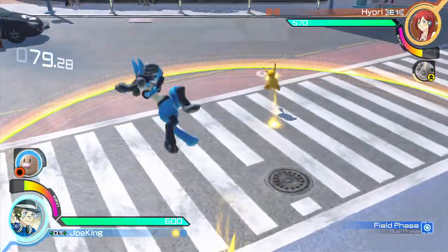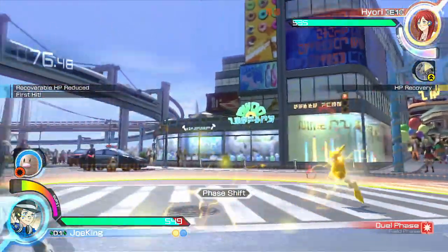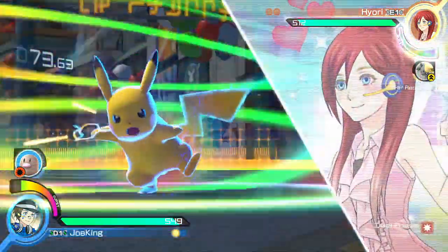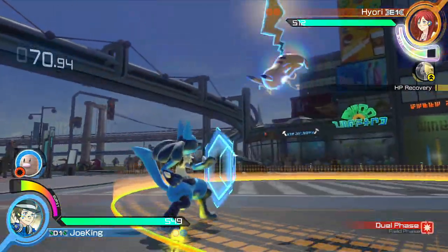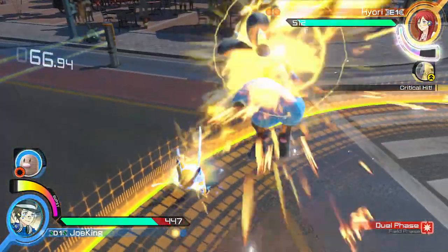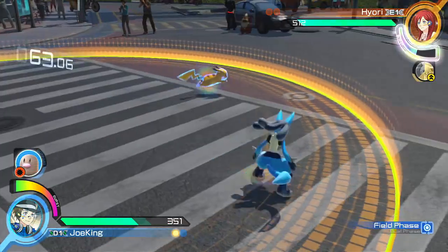Next, try out the Cubone and Diglett mix. The reason for this is that it can reset your staling moves mid-combo. As you know in Pokken, when you combo for a long time your later moves will do a lot less damage. Well, on certain attacks Cubone will actually reset the damage you deal back to full, and your combos in general will just do a lot more damage overall. It's a really great support to use, especially since it's on such a low timer.